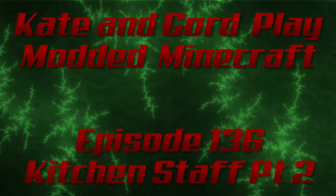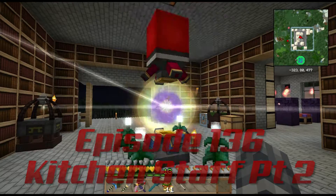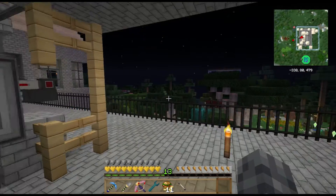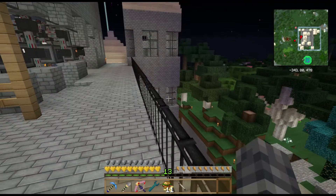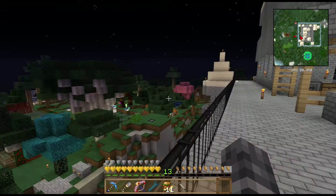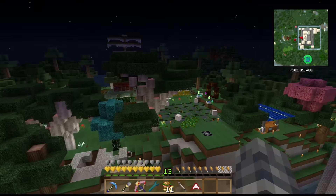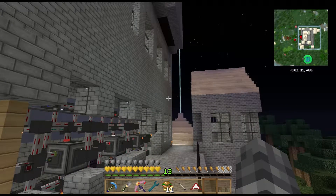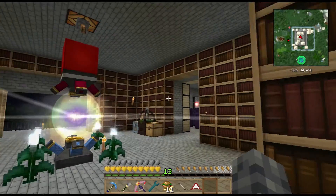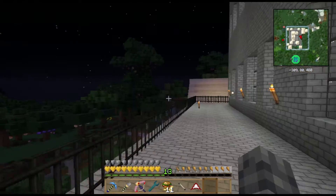We've pretty much got power generation done. There's not a lot that does high power consumption, which is something we're missing — maybe something to look into at 1.9 would be some more things that make good use of the big reactor. The mining drill is great but it became obsolete really fast. The alternative is to not do big reactors if we don't need anything it powers. 1.9 is a whole new world, we just don't know what we're going to see yet.